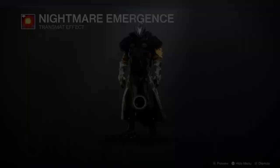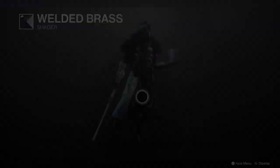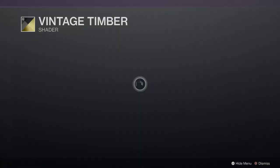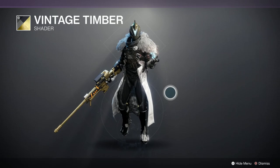We've got a few shaders again. We've got Golden Age Wine — it's quite nice because it's got gold and black, and you might find that sits on a few pieces of armour very nicely, so probably worth getting if you haven't got it. Welded Brass — that's quite nice, gives a nice purple glow look on the armour and helmet. Then Bruised Blush — that's very nice, I feel like a sort of Chew It sweet. And finally Vintage Timber — another good one to go for because it's got a nice set of colours with golds, blacks and greys. Not too bad at all.